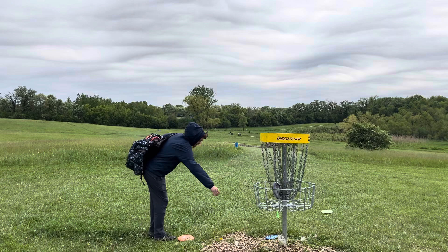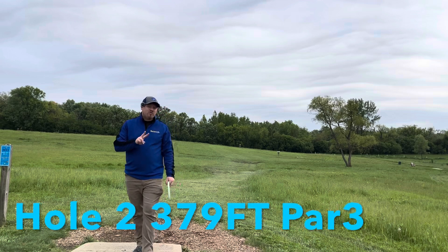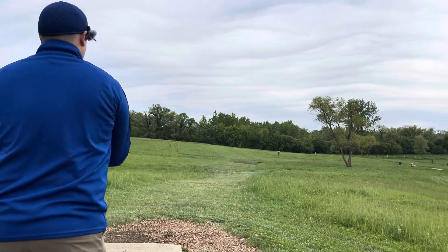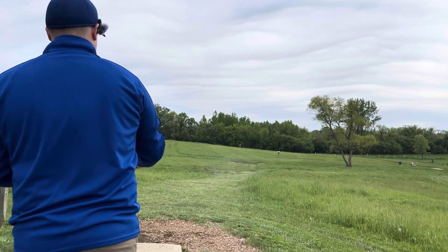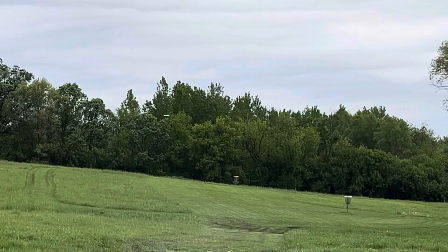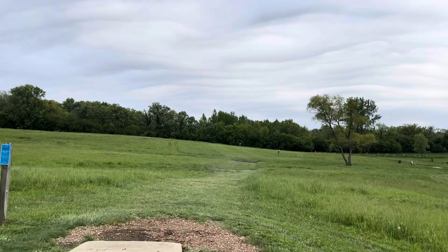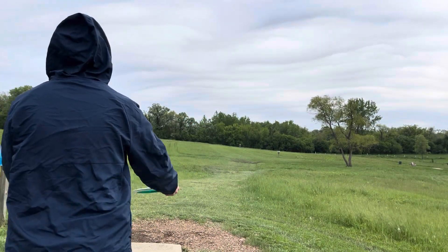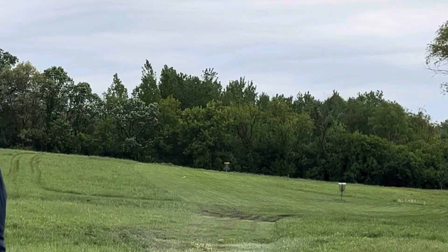Tap them both in. Alright guys, welcome to hole number two. Hole number two is 387 feet, par three, straight ahead, slightly uphill. Going with the Pace, gonna try to put it past the white basket by a little bit and then have an upshot at the basket. Not quite to the white basket — a little short. I would be throwing a Destroyer, a Ricky Destroyer — this is where Jesse should have a big advantage.